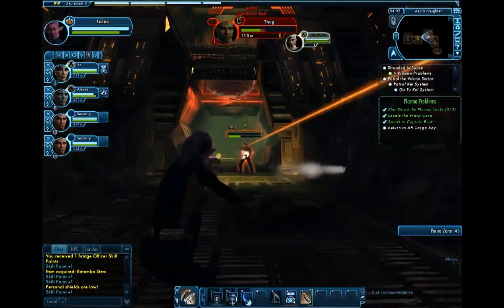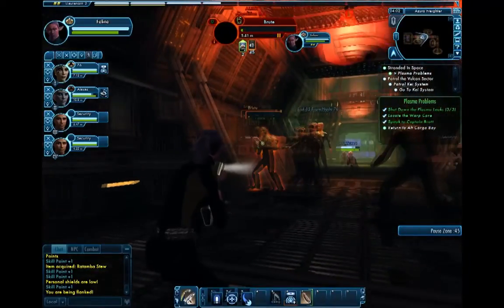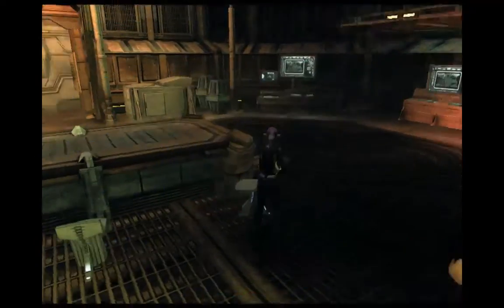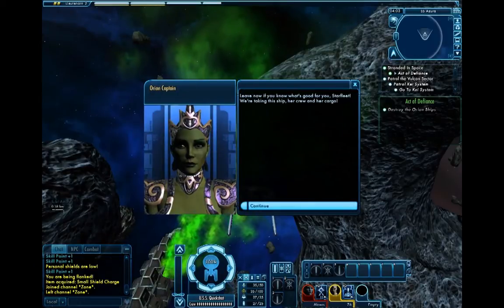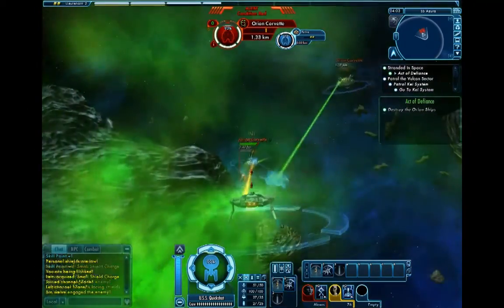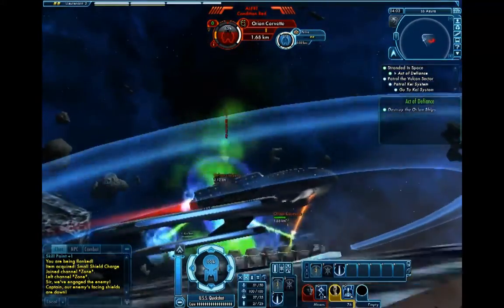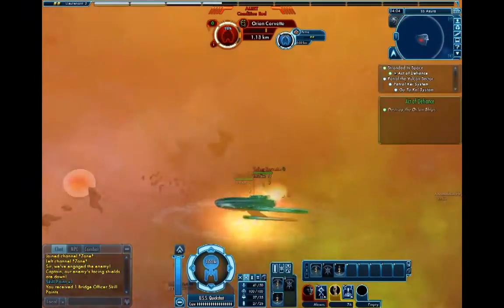Your bridge officers pretty much start with standard equipment, and you'll see that when you hire them. I have two bridge officers — you'll probably only have one unless you purchase one. I have two because I have my Borg one from my pre-order from Amazon. You can purchase more officers from Space Doc in the requisitions department, same place where you do fleet options. Once you beam back up, you're going to get an incoming message — it's going to be a couple of Corvettes and an Orion cruiser that shows up and you'll have to fight them off. The cruiser will not show up until the Corvettes are destroyed.